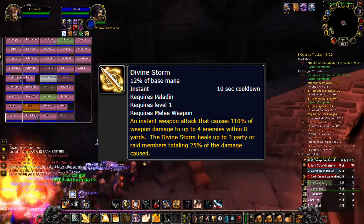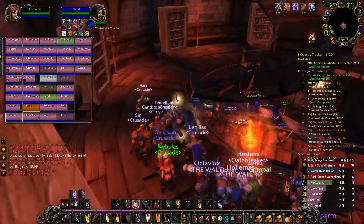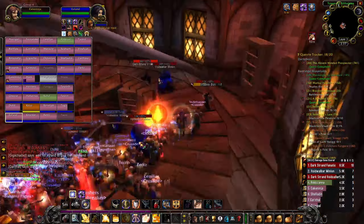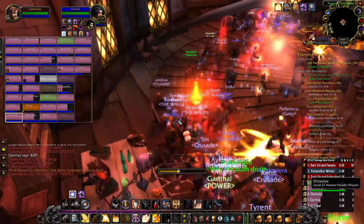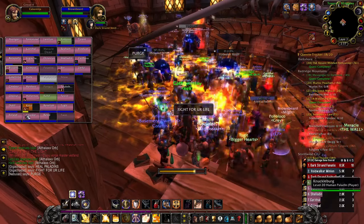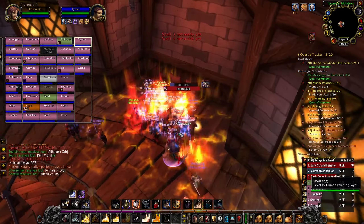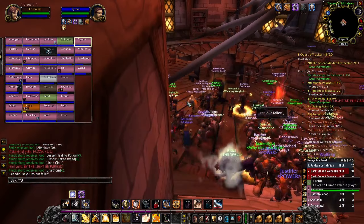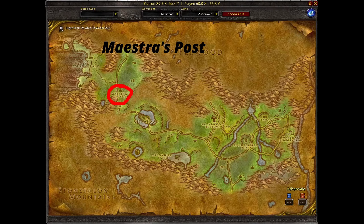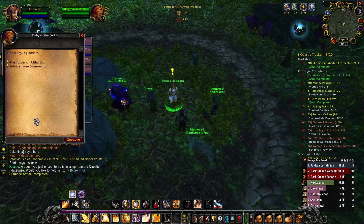Last is Divine Storm — probably the best ability for ret paladins and possibly also some prot paladins. It is by far the hardest to get. First, go to the Tower of Althalaxx in the northern part of Darkshore and get an orb at the very top. There are level 28 to 30 mobs inside — you need either two really strong paladins or about 20 players to reach the top. Once you click the orb, you receive the Althalaxx Orb. Then go to Maester's Post in Ashenvale and talk to Delgren the Purifier at coordinates 26, 39, and accept the quest 'Advice from Stormwind.'